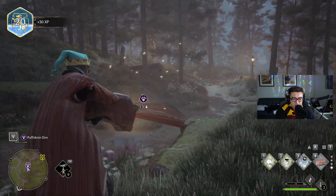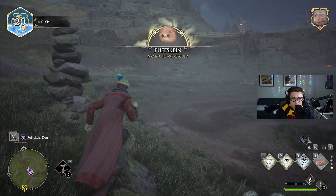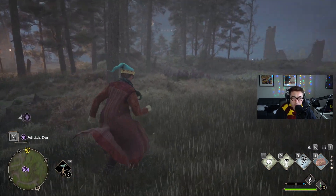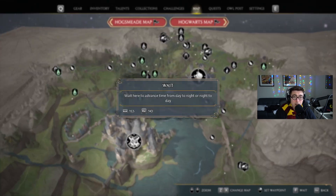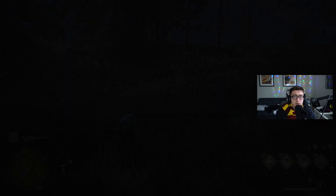Try to fill up your bag entirely — I think there are 20 slots in this Knapsack, so if you can get 20, that's great. If you do run out of Puffskins or can't find any more, all you have to do is leave the area maybe about 20 or 30 meters, pull up your map, hit the wait key, and just wait until daytime. It'll reset the spawn and there'll be more available.